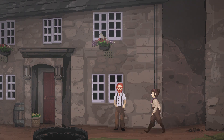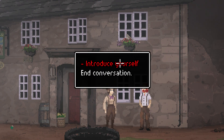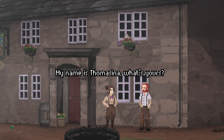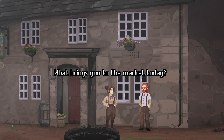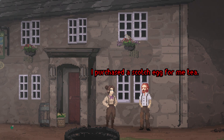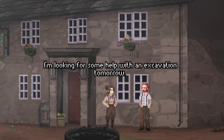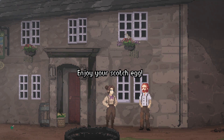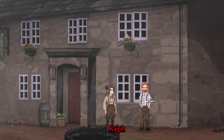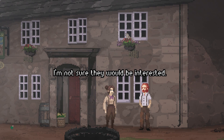Where did he come from? Good day. Hello there. My name is Thomasina. What's yours? Ralph. Not seen you around before. I'm just visiting. What brings you to the market today? I purchased a scotch egg for me tea. You want a bite? No, thank you. I'm looking for some help with an excavation tomorrow — might you be interested? Sorry, miss, I've already got my own job. Enjoy your scotch egg. I will.